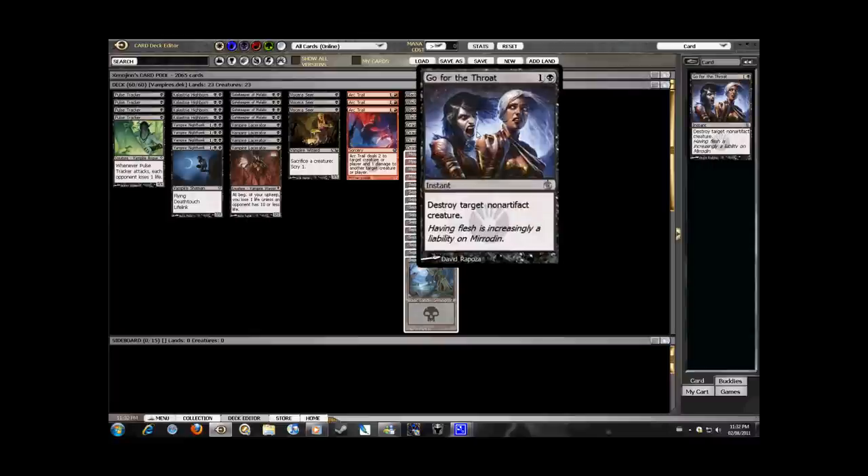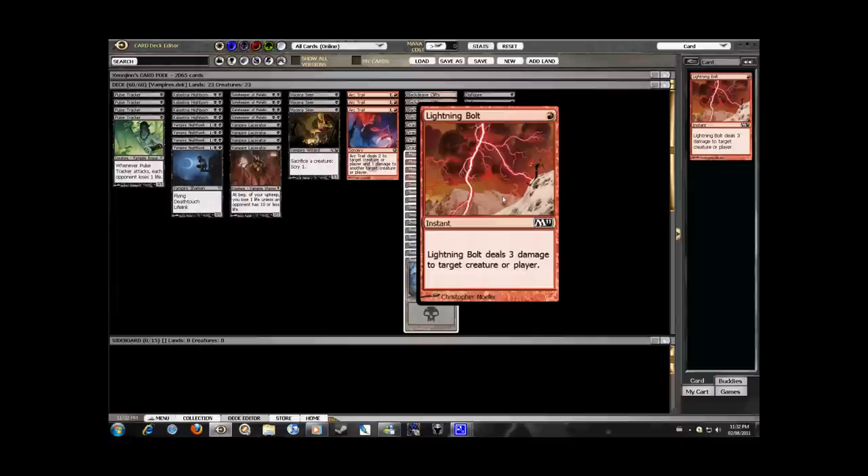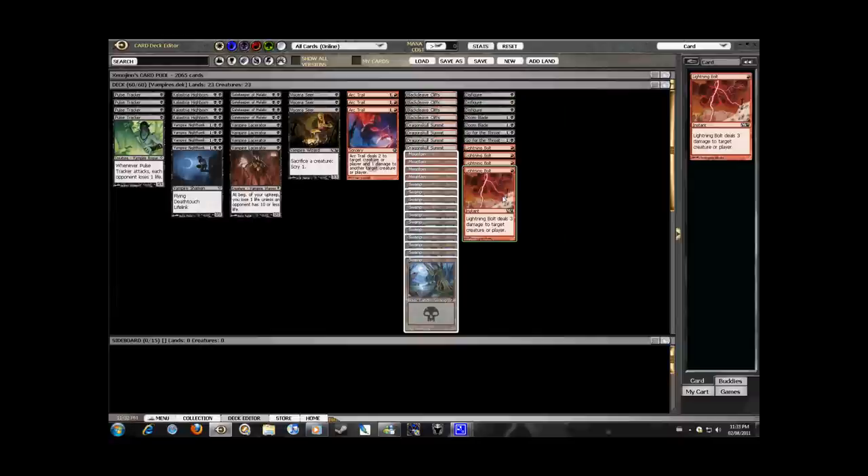Doom Blade and Go for the Throat are standard removal spells, efficient for larger creatures. Lightning Bolt is a classic, doing 3 damage for the cost of 1 mana — what more could you want?